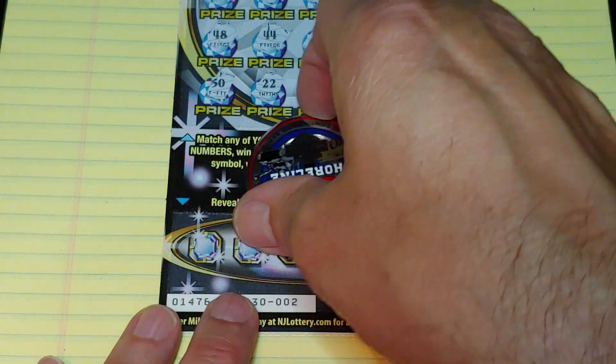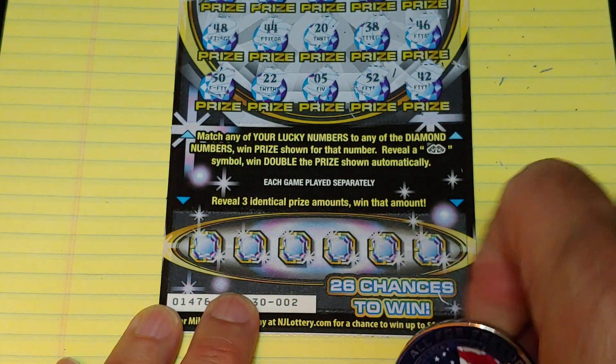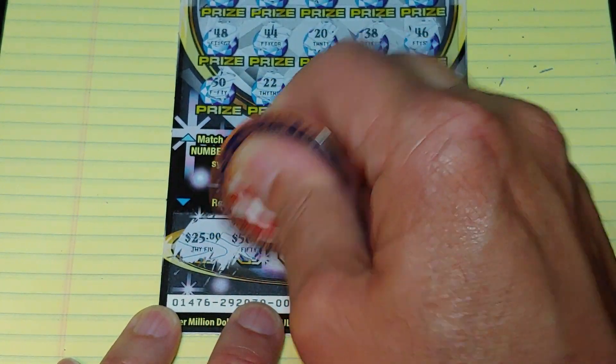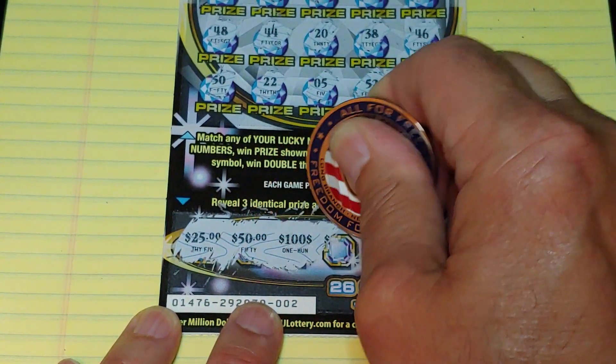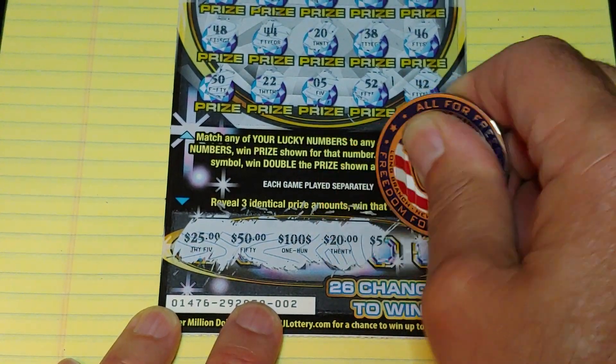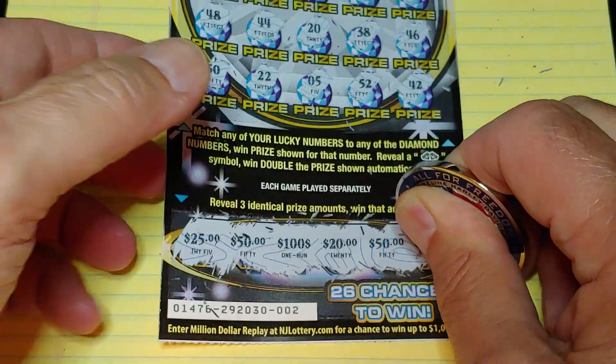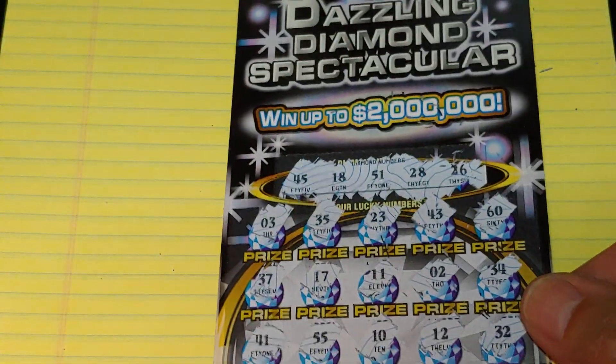Down at the bottom, can we get three like amounts? Let's see what we got. We have twenty-five, fifty, one hundred, twenty, fifty, and twenty. All right, nothing on the Dazzling Diamond Spectacular.